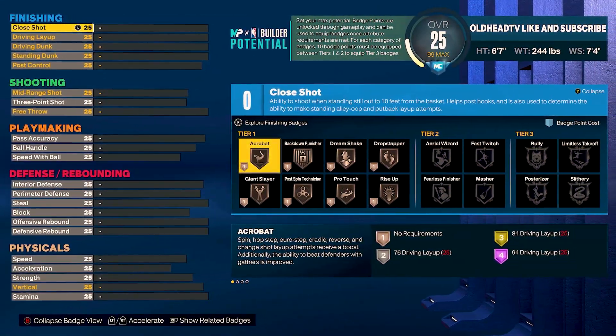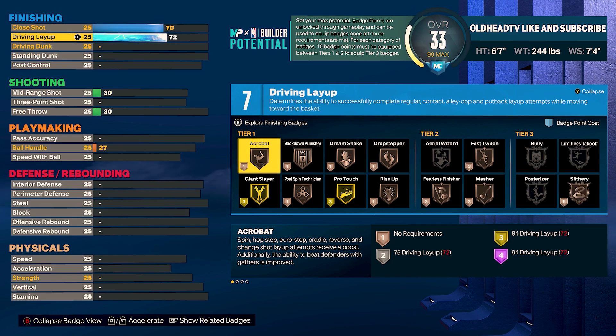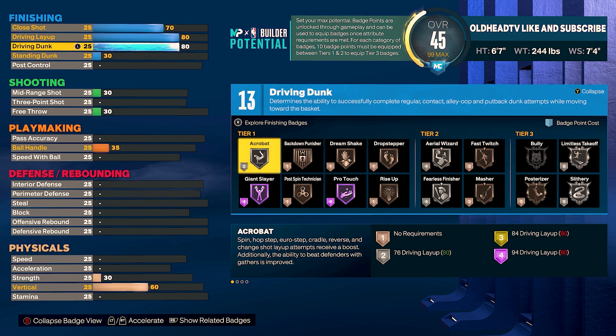Ron Artest wasn't much of a high flyer, but he most definitely could finish above the rim and he was good for the easy layup. So for your close shot, we're gonna take that to a 70. Driving layup, we're gonna take that to an 80. Driving dunk, we're gonna bring that to an 80 also, and that right there should have us at 13 finishing badge points. I didn't do too much with the finishing because Ron Artest wasn't known for being a high flyer — he was known for his defense — but we do get enough to finish at the cup with silver fearless finisher, slithery, and limitless takeoff for those fast breaks.